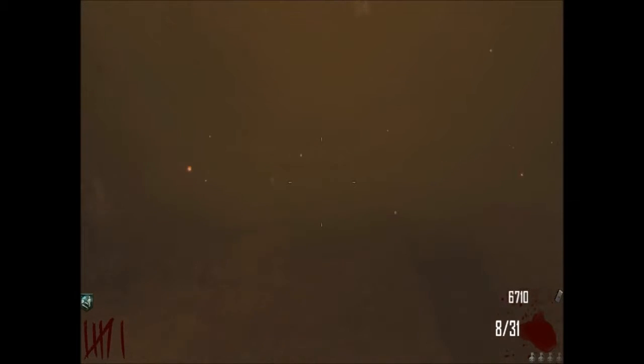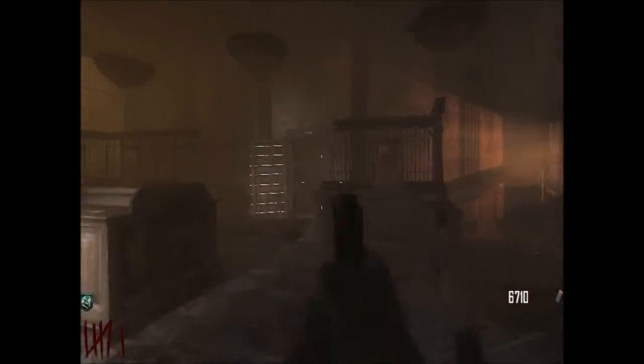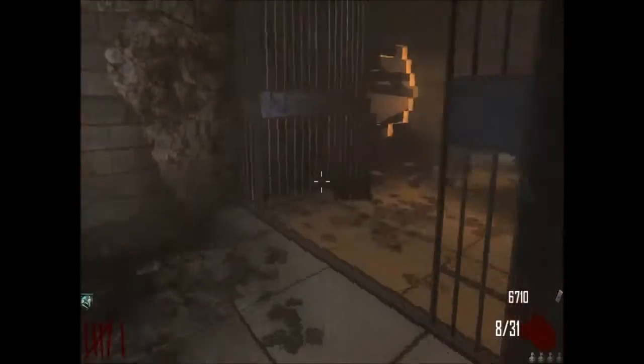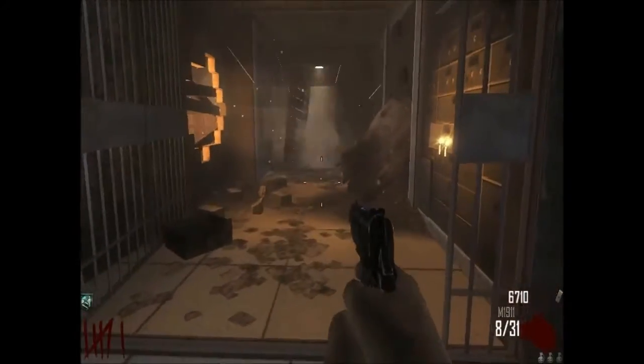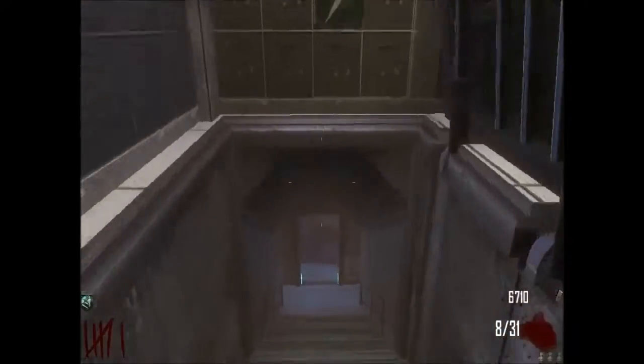Alright, and just keep running towards it, and there you go — you're at town. Now, once you're at town, you have to throw a grenade at this bank vault right here. I already opened it though. Just throw a grenade at it and it should just blow right open, and this door should be open.